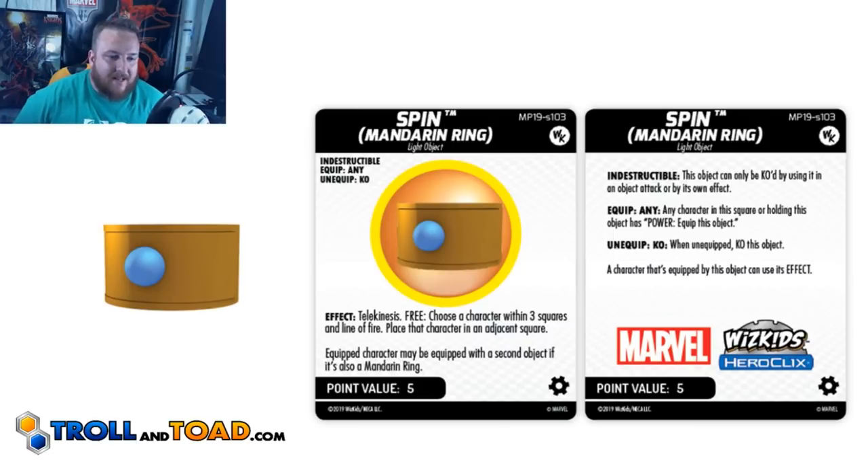Next up is Spin, and this one's effect is Telekinesis Free. Choose a character within three squares of the line of fire and place that character in an adjacent square. I like this one a lot — I was really hoping one of the rings would give Telekinesis, and this one does. It's effectively giving you a 7-square TK, because TK now is TK-ing figures six squares from their original square. So with the free action you place them within one square first, then TK them another six, as long as it's within your full range. I'd like to see this one on Mr. Oz, because then you're effectively giving a three-movement for free throughout your TK. For five points, I like this one a lot.